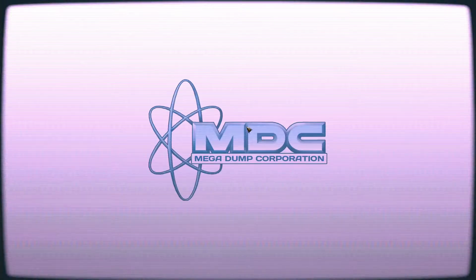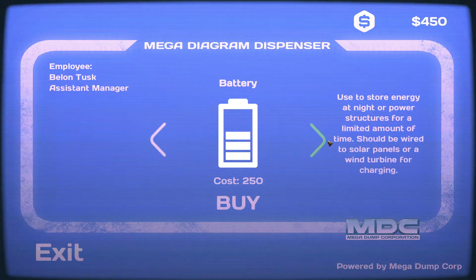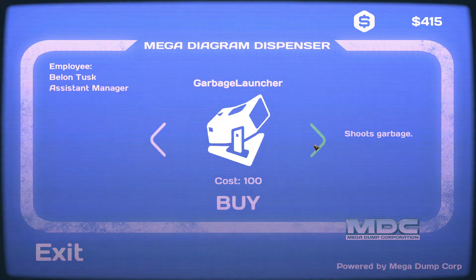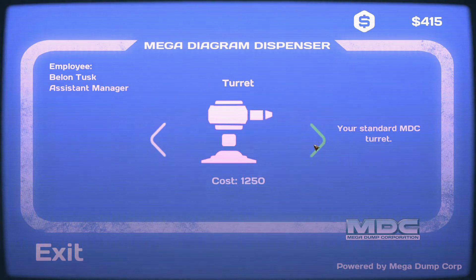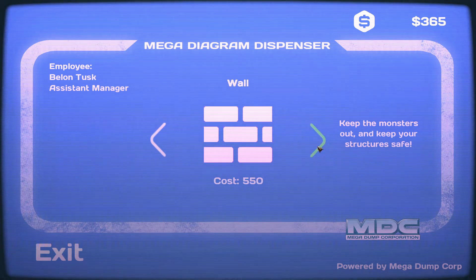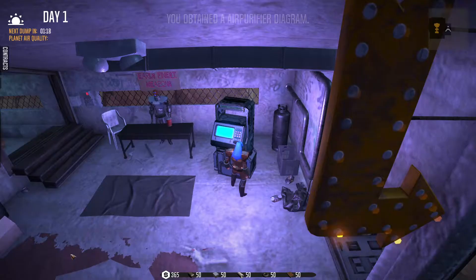We're going to have to buy a few things to start off with, so let's take a look. We need the air purifier — definitely. No, we don't need batteries yet. We do need this, and we need these as well. Anything else? Nothing more that we can actually afford, so let's get out of here.